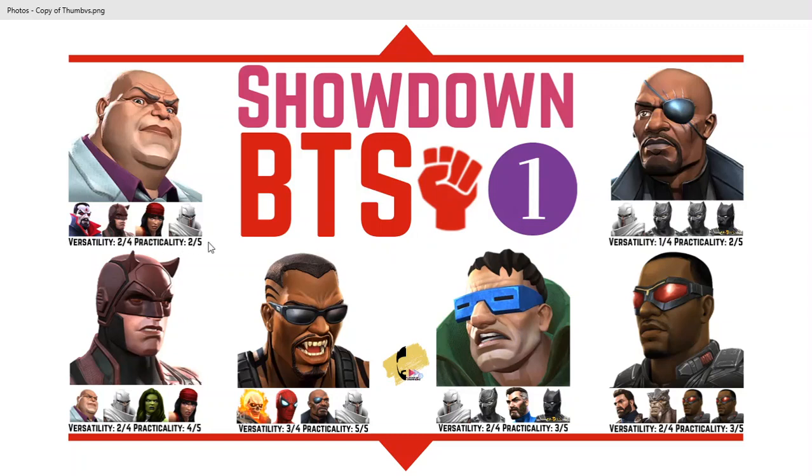The practicality score is going to be out of five, and practicality basically refers to how many of the characters on the team I consider to be worth bringing and worth playing — basically how many of them I would consider useful from a tier list perspective. So in this first example with Kingpin, not assuming you're bringing the main character, Kingpin is going to be one of them and Magneto is going to be the other.